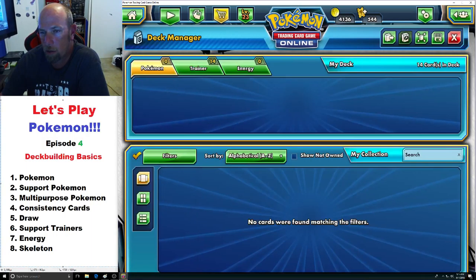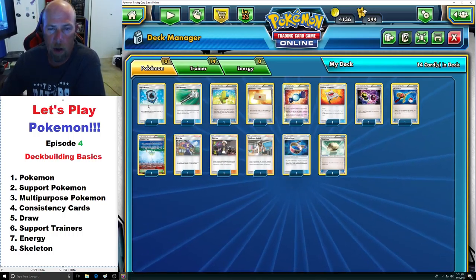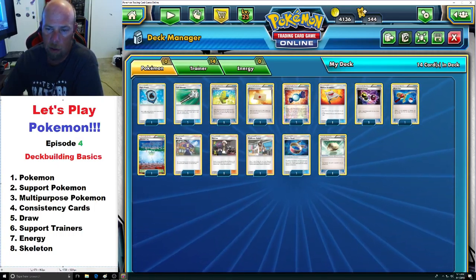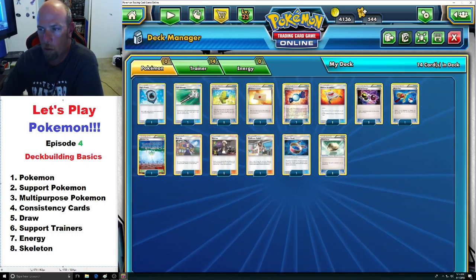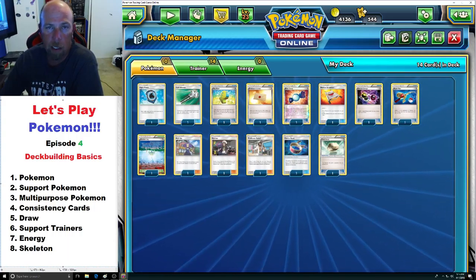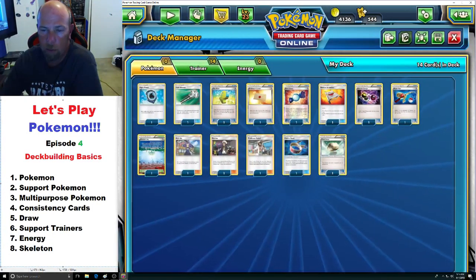Let's go to support Trainers. These perform a different function and help your overall strategy. Key ones include: Aqua Patch, Field Blower, Max Elixir, Rare Candy, Rescue Stretcher, Super Rod, Parallel City, Acerola, Guzma, Professor Kukui, Choice Band, and Float Stone. The ones you'll need in almost every deck are Choice Band, Float Stone, Field Blower, and either Rescue Stretcher or Super Rod. You'll want at least two Guzmas if playing Puzzle of Time, or three to four if not — Guzma is probably the best supporting Trainer card right now.